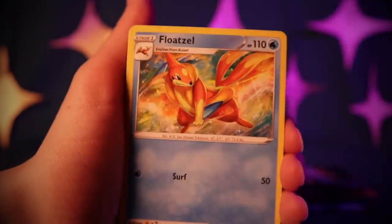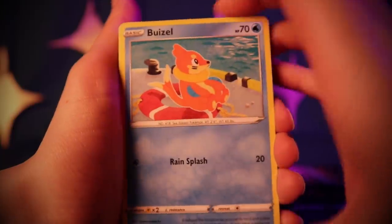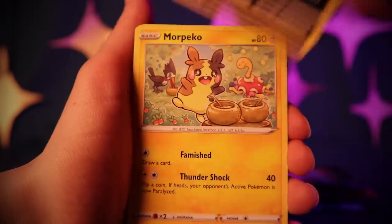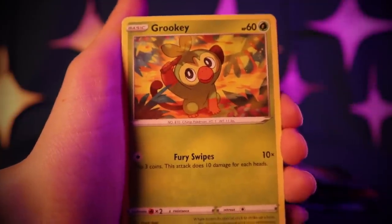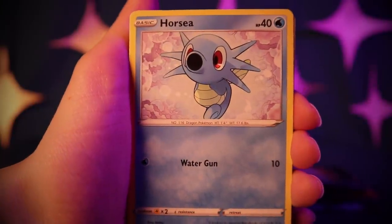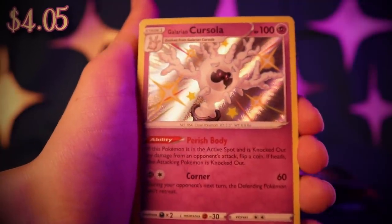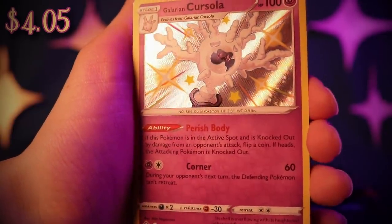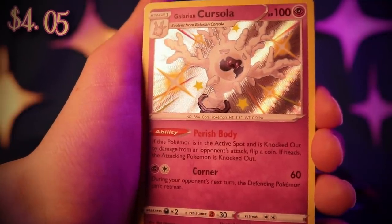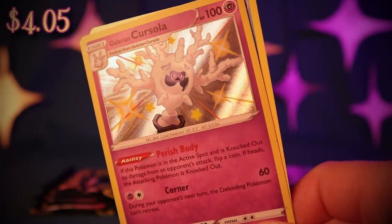Team Yell Towel, Flaaffy, Ball Guy — I want to get a Reverse Holo Ball Guy! Buizel, Spinarak, Morpeko, Grookey, Horsea. A shiny Galarian Cursola with Perish Body: if this Pokémon is in the active spot and is knocked out by damage, flip a coin — if heads, the attacking Pokémon is knocked out! So it's risky to knock out Galarian Cursola. And Corner: during your opponent's next turn, the defending Pokémon can't retreat.